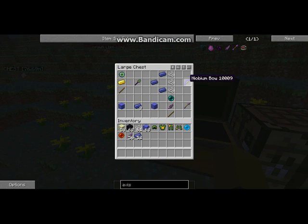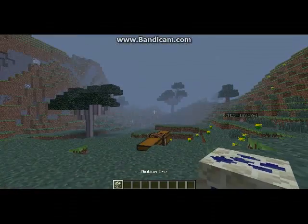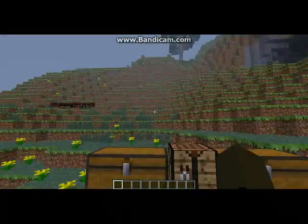Here we have the Niobian bow - I don't want to pronounce it wrong. You simply use three Niobian ingots and three strings, like a normal bow, instead of six Niobian ingots. If you're curious how to get Niobian ingots, simply go to the End and mine Niobian Ore, which can be smelted into Niobian ingots, just like Iron or any of those other ores.